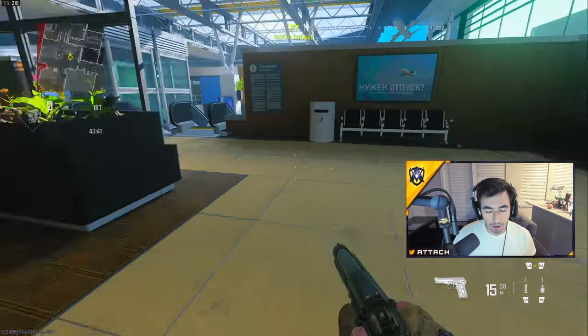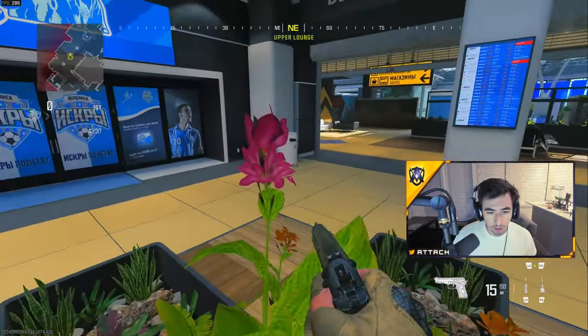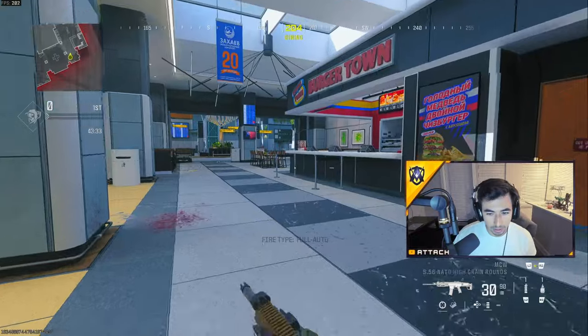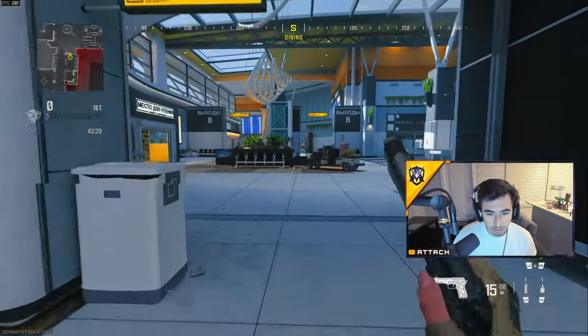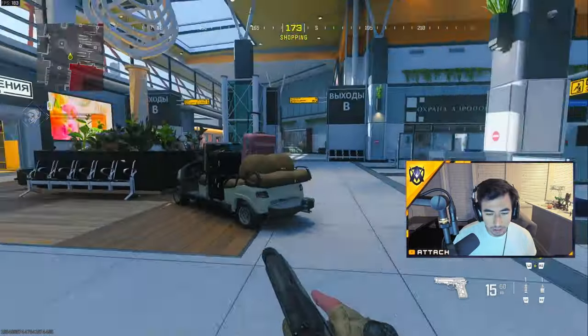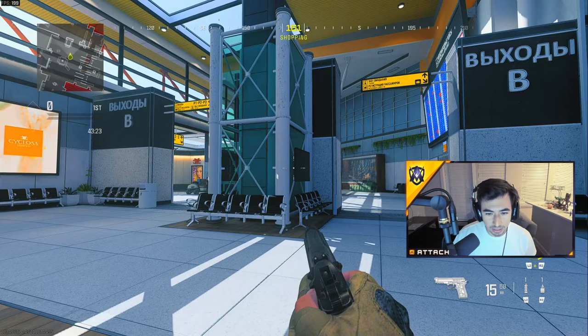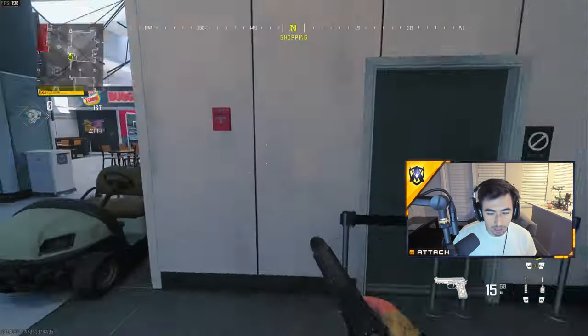This is where one of the bomb sites is over here. This is P1 because the hard point is all in this area — there's some good corners you can get in here too that are really nice. This spot is going to be burger. We call this tables, that's library, security, golf cart, statue. We call this TVs because of these two TVs and that pillar right there.